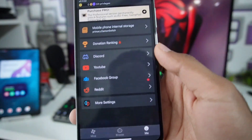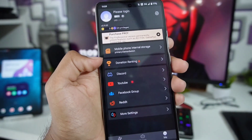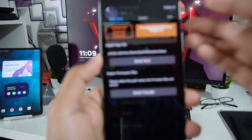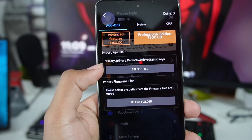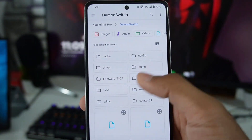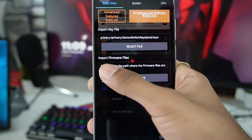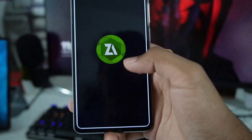If I go to the 'me' section, here's where the main thing starts. You can log in or create an account, and they have linked their social media for Daemon Switch. Let me click on settings — it will ask you to import a key file. You can click 'select file' and select your product keys. Afterwards it will ask you to import firmware files, which is why I dumped my Nintendo Switch firmware.